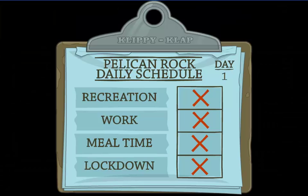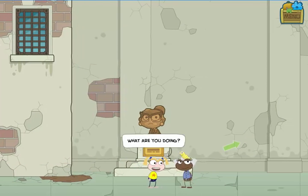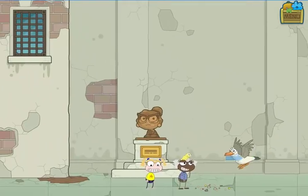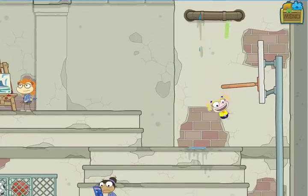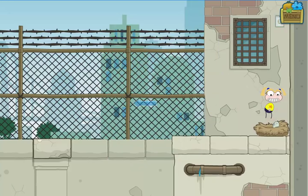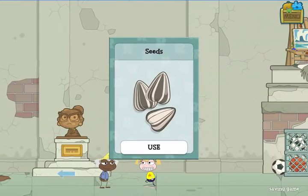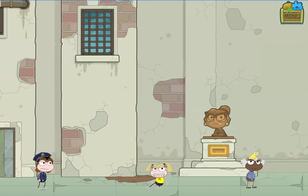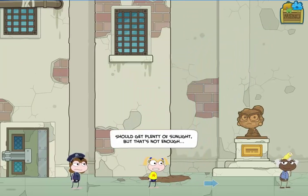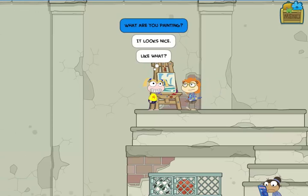Day two is where things will start to change and where I'll be able to start working on my escape plan. Talking to Patches — Patches is feeding the birds, throws the seeds on the ground, down comes the seagull. You probably noticed the seagull left a nest behind, so I'll jump up there and grab the first of the three eggs I need. Once Patches is done and the bird flies away, I can also pick up some of the remaining seeds.